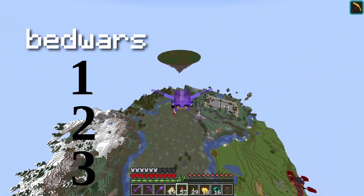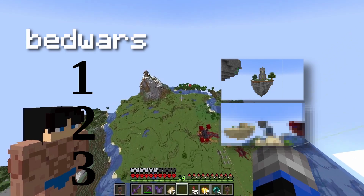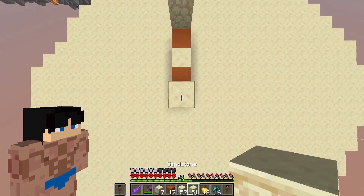Now a Bitwars map consists of three things: the spawn islands, the generators, and the main island. I'm gonna start with the spawn islands then work my way up to the most difficult one, the main island.